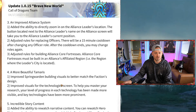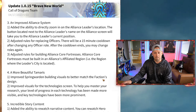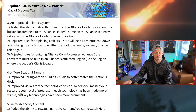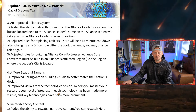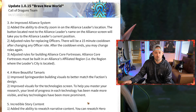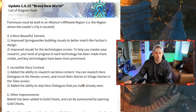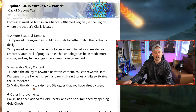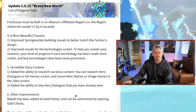More beautiful Tamaris: improved Spring Warden building visuals to better match their designed functions, and improved visuals of technologies on the research screen to help you better master your research. Your level of progress in each technology has been made more visible, and key technologies have been made more prominent — nice for people who don't know what to upgrade next. You can also re-watch the narrative and skip hero dialogues you've already seen.